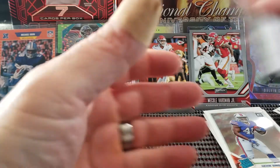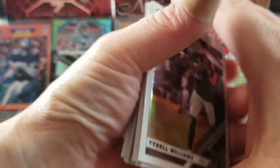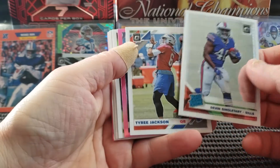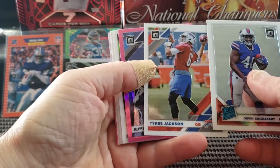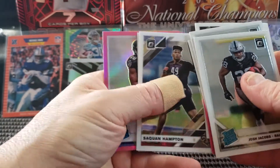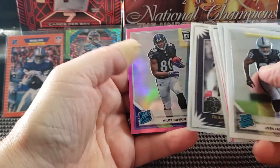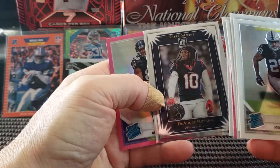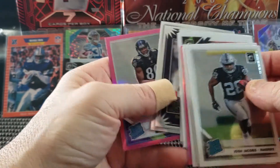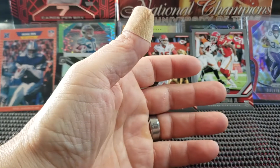Nothing too exciting from Playbook, but we did get some pretty fair cards in optic, so let's take a quick peek at some of the top ones. We got a couple of rated rookies — we got Devin Singletary and Josh Jacobs rated rookies — and then we got the Miles Boykin rated rookie, and then the DeAndre Hopkins Elite. Those are just really, really sweet cards. Wish they'd just go ahead and make an Elite set — that would be pretty fun.